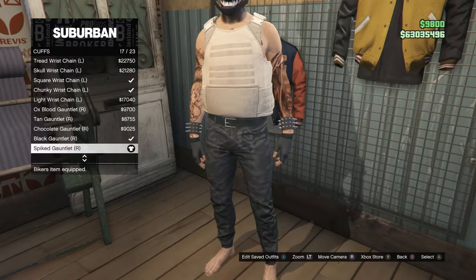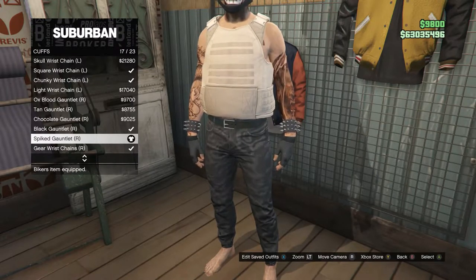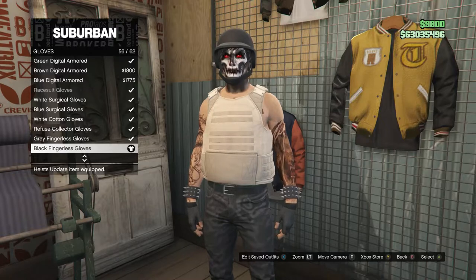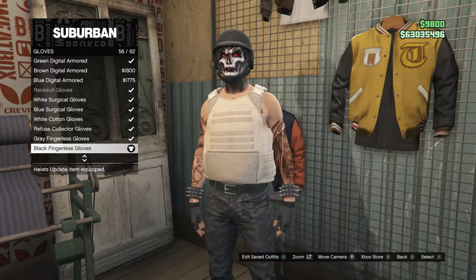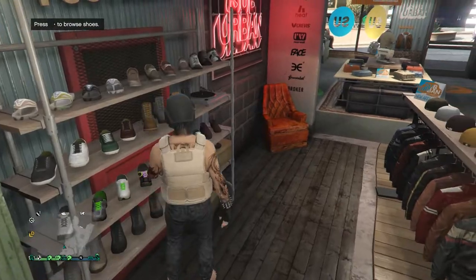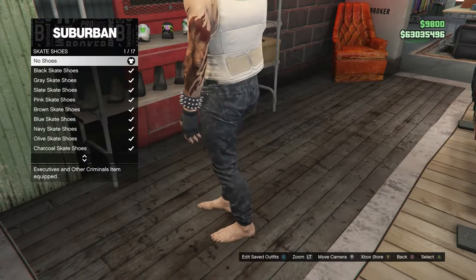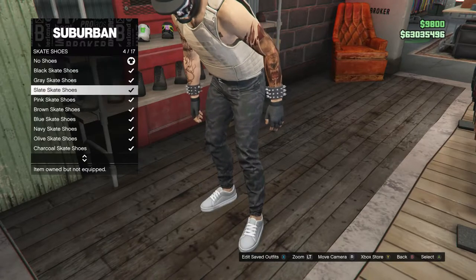Under Cuffs, for your left arm buy the Spiked Gauntlet on slot 6, and for your right arm the Spiked Gauntlet on slot 17. Then back out, scroll up to Gloves, and buy the Black Fingerless Gloves on slot 56. After that, head to Shoes — you can put on any shoes or no shoes, whichever you prefer.